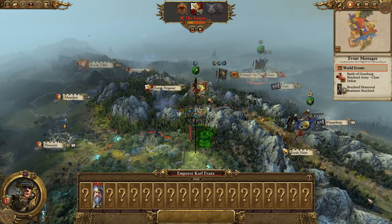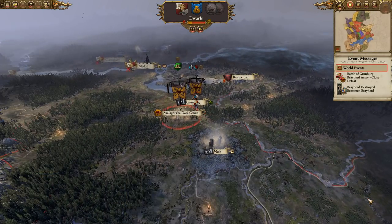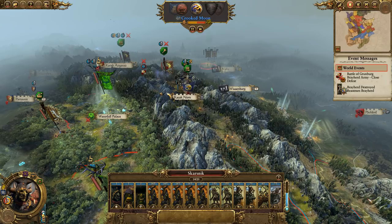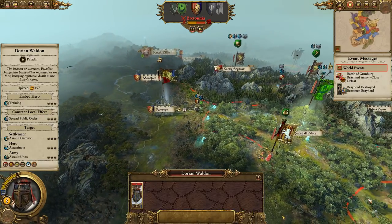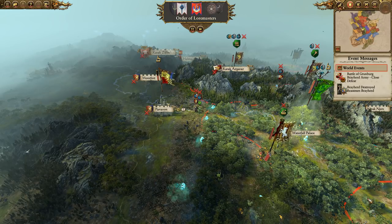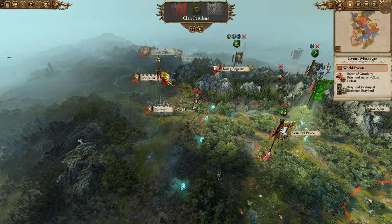He's got a Hellblaster Volley Cannon! If Scarstick can beat Karl and Balthazar in the Grey Mountains then destroying the Reikland should be easy. In fact we might then go for Altdorf — if we can get another Bray Herd we might go for Altdorf, because if we can finish off the Empire now, that's one less thing to do later.